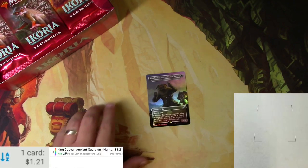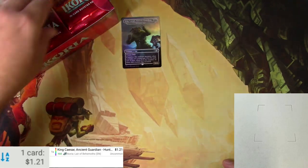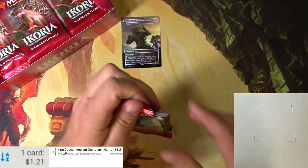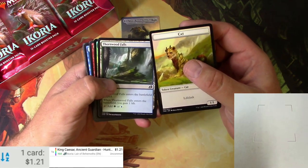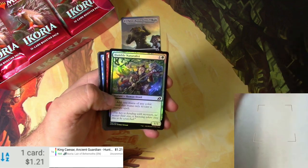There we go. As a foil it would be about a buck. Now for the packs. The last box Sven got, the full first half had no mythics, and then BAM — there were five mythics in the bottom half of the box. Let's see if we get similar activity out of this one.